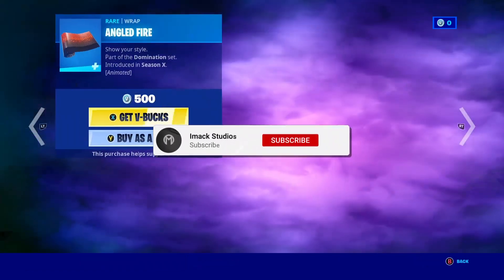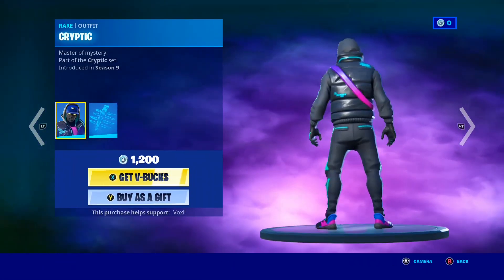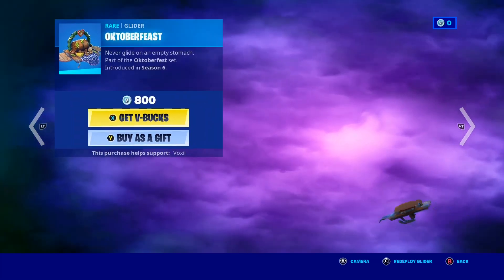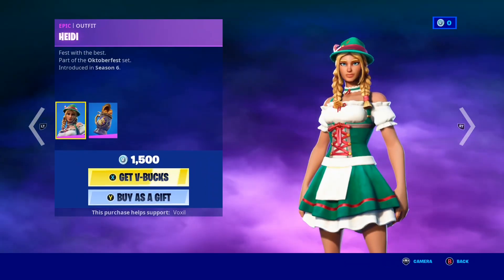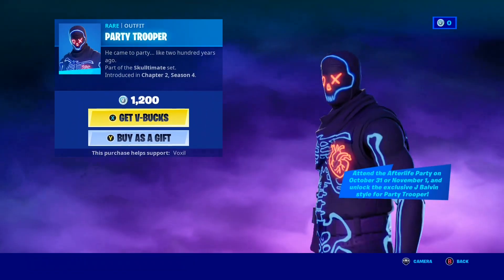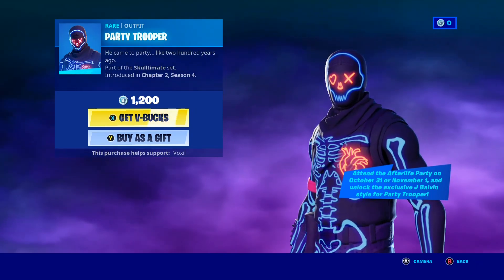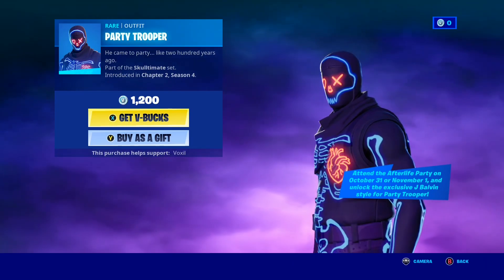Of course, we've got to move along quickly here. A bunch of Gun Wraps here as you guys can see, and of course the Oppressor skin, as well as the awesome Plasmatic Edge Pickaxe. Of course, the Enigma Gun Wrap, as well as the Cryptic skin — I honestly like the Back Bling for this skin a lot. Of course, the Ludwig skin and the Accordion Pickaxe — that's a pretty cool pickaxe. Of course, the October Feast glider, the Heidi skin, along with the Ludwig skin making their return. Now guys, the most exciting thing in this shop is the Party Trooper skin — it's like a brand new Skull Trooper skin and it honestly looks so sick. It also says: attend the Afterlife Party on October 31st or November 1st and unlock the exclusive J Balvin style for the Party Trooper — a brand new style for the skin that's going to be unlocking soon.